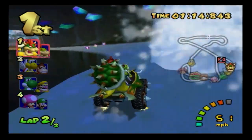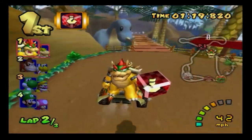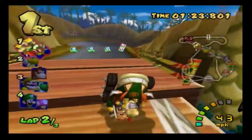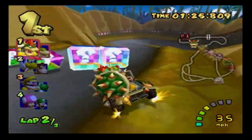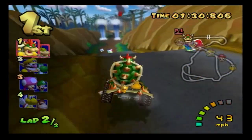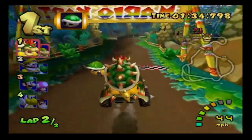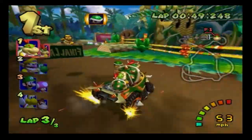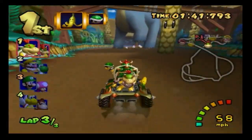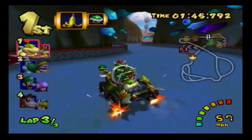I just hope I get another spike shell. That was a weird turn. The fake block doesn't even work — how did I miss that? Come on, go faster. I swear to God. Wait, where did they go — oh, they're behind me, they're in fourth. How the hell did they get to fourth all of a sudden?